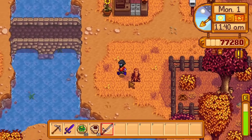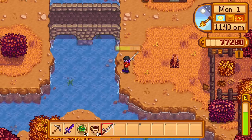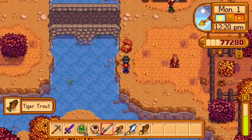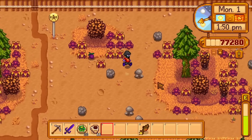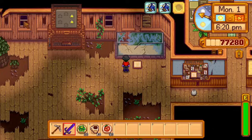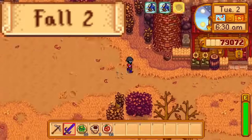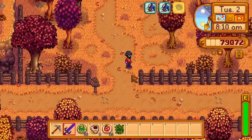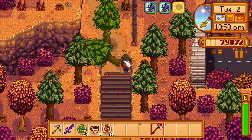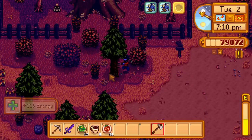Day 2 of fall. I look around the whole map again but don't find what I need. To encourage spawning of forageables, I chop all the trees in the backwoods, mountain area, bus stop, and some more trees in the forest. Day 3 of fall. I harvest the 3 apples for the fodder bundle, then pick up a common mushroom from the backwoods. Unfortunately there isn't a hazelnut anywhere on the map yet. I chop the stumps in the secret woods, then continue clearing out the cindersap forest of trees. Overnight, I get level 7 foraging.